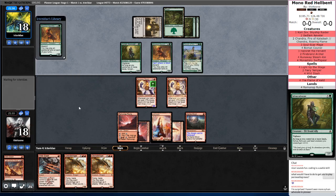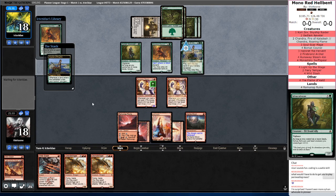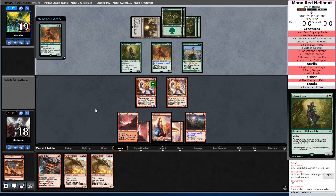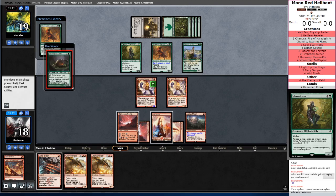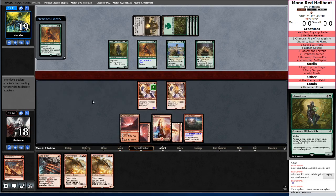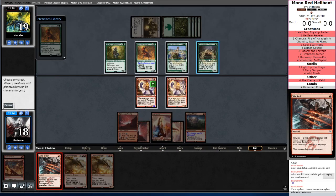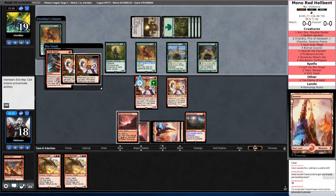They're going to have to find a way to ramp to turn the Sylvan Advocate online. I absolutely loved Sylvan Advocate in Standard — I had bought my Cocos pretty much just because of Sylvan Advocate. Playing him with the Dragon Master Outcast was awesome. That Scavenger Grounds is looking like a pretty good target for Wild Slash.